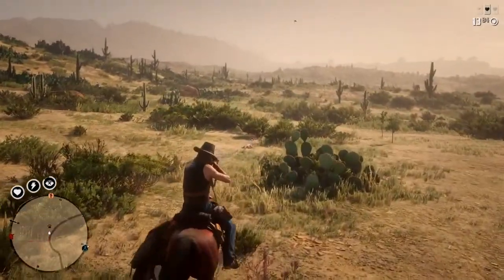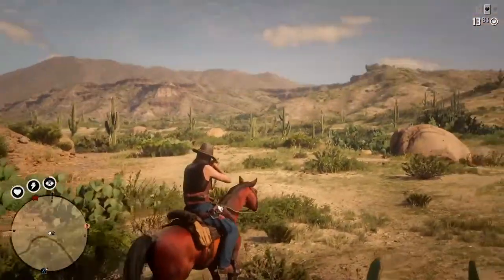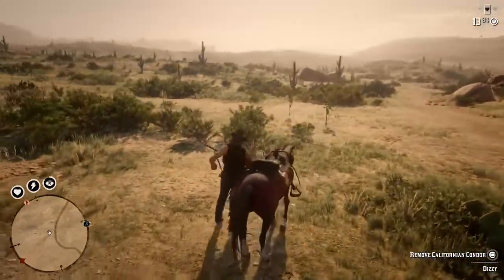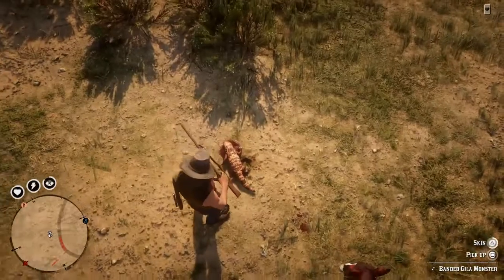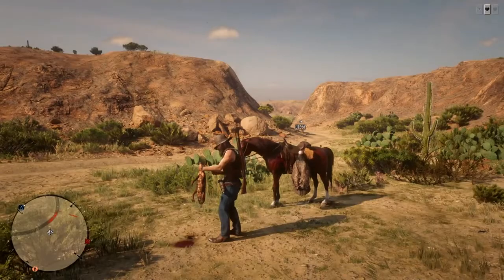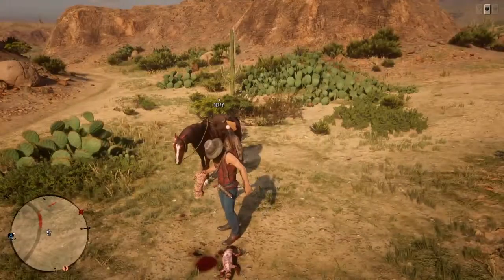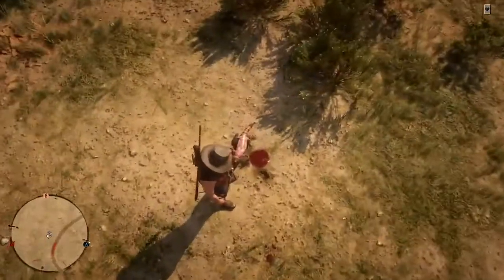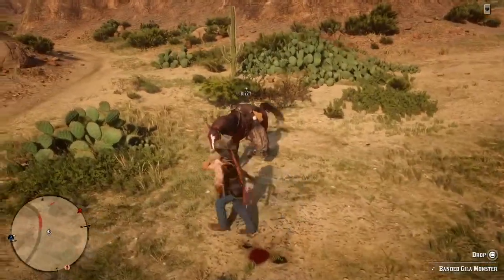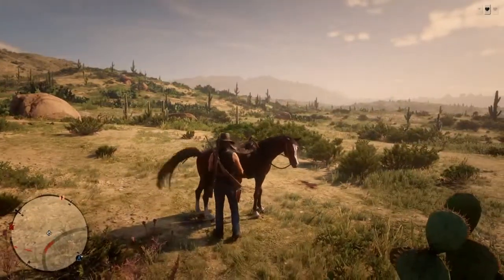These iguanas you'll always see either right here or right here on the side — they're abundant out here. I try to kill one or two if I can't find the birds, like at nighttime when birds don't spawn much. They add up — they'll pay a dollar or two for each one, and it's hard not to get a perfect skin with iguanas, they're just so easy to kill with a varmint rifle. I'll go ahead and pick this guy up and store him on the horse.